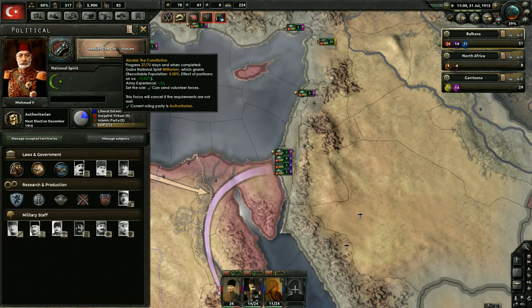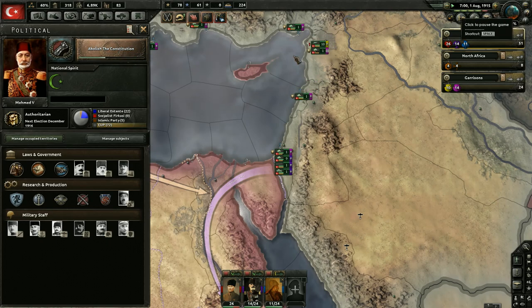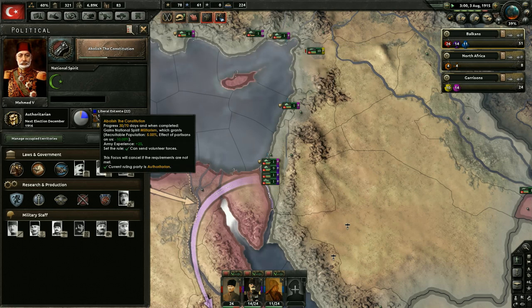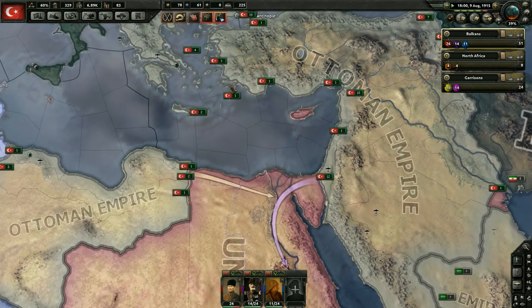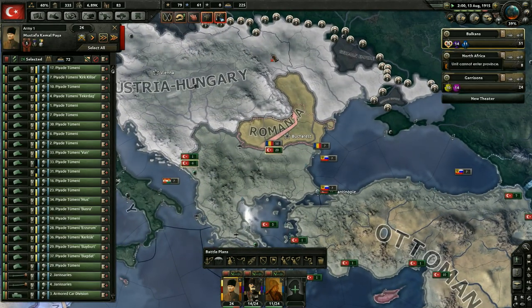I don't think we're going to go to war this episode. We could go to speed five to make it go faster, but it seems to have some issues deciding if it wants to go fast or not. We have a little bit of fascist support at 6%, 22% for the liberal Entente, and the generic one is authoritarian. We did lose a little bit of authoritarian support with that national focus we took, but it's barely even relevant.